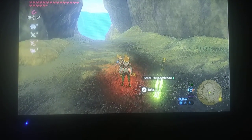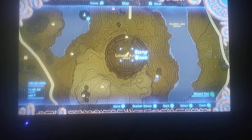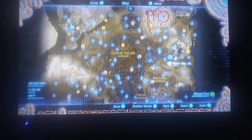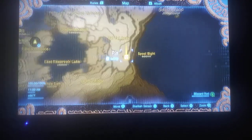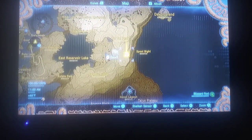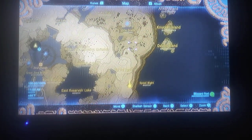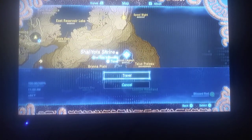Next up we have the Thunder Spear, which is very easy to find. Of course, Colosseum Ruins — you've got to fight your way to get it. Here's another pin I marked: if you go right up in here next to Tall Tall Peak, you would find a Moblin that is holding a Thunder Spear sitting right here. I will show you that. Let me get to the closest shrine and go there.